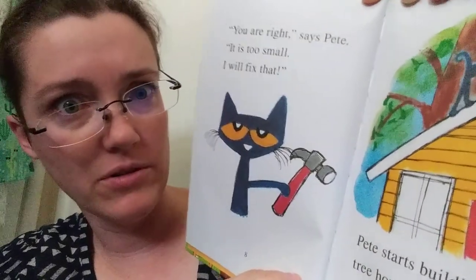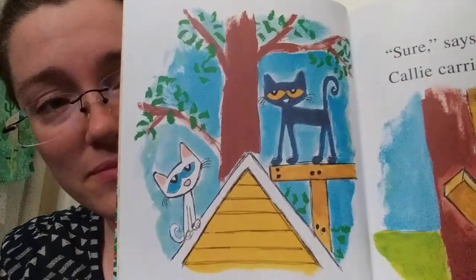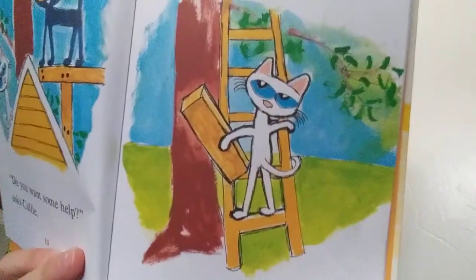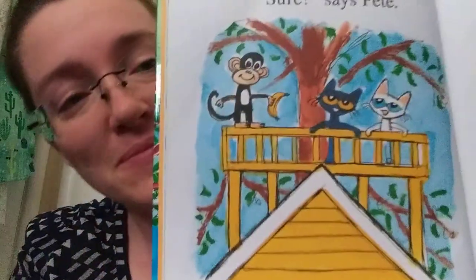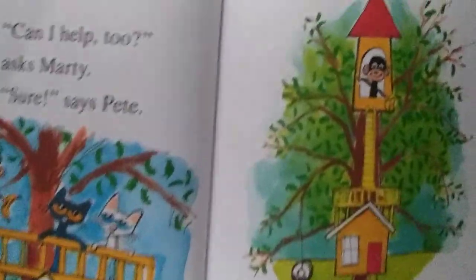Pete starts building a bigger treehouse. 'Do you want some help?' asks Callie. 'Sure,' says Pete. Callie carries up more wood. 'Can I help too?' asks Marty. 'Sure,' says Pete. Here's Marty. Together they build a tower for Pete's treehouse. That is cool — look at that tower, guys. Oh my gosh, I want a tower treehouse! 'Let's have a treehouse party,' says Marty.